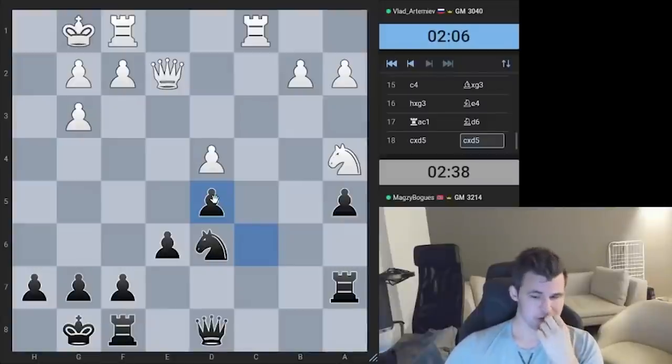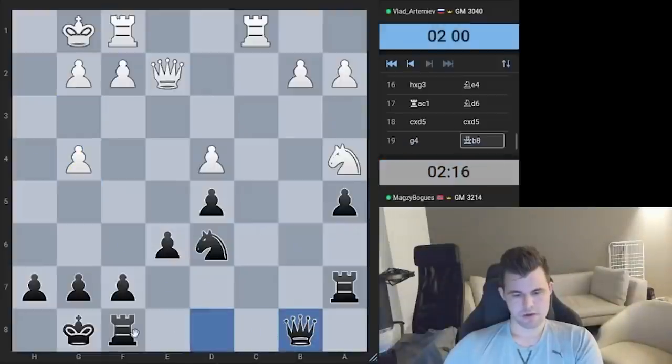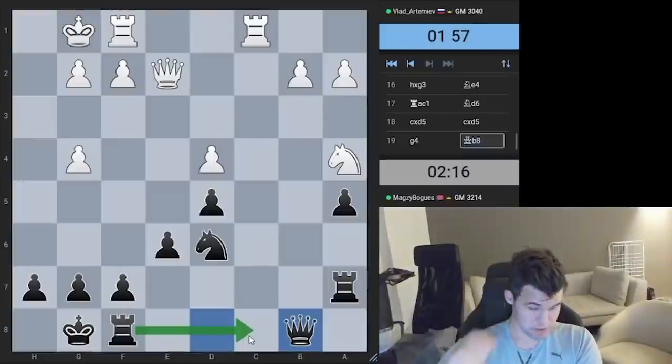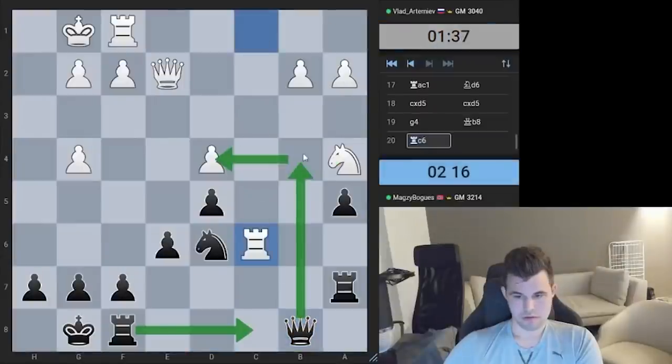I don't think he should have taken on d5 — I think that was good for me structurally. G4, yeah — I spoke about knight f5 so he decided to prevent it, very sensible. Queen f6, rook d1, rook b8 — but he does have rook c6 there. Maybe I'll go the other way, try and post on the c file after all. I also have the threat of queen b4 potentially attacking d4 and a4. Yeah, rook c6 makes a lot of sense. I guess I changed my mind.